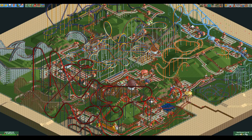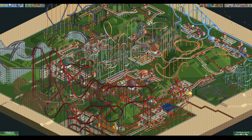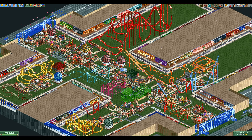The last situation where guards and entertainers can have a use is parks where you're absolutely swimming in money. If you have 50k in the bank, no loan, and aren't planning on building any huge coasters anytime soon, hiring a few entertainers and security guards can be worth it to prevent your guests from becoming unhappy. You should already have a park rating of 999 — or at least close to that in large parks — if you're doing everything right. But having a backup in case something goes wrong is always nice.